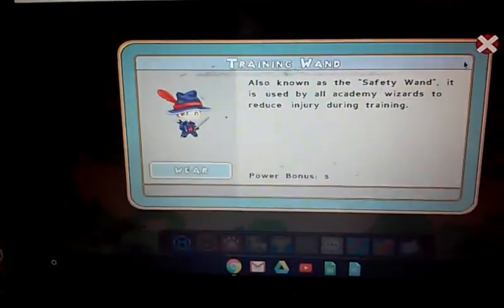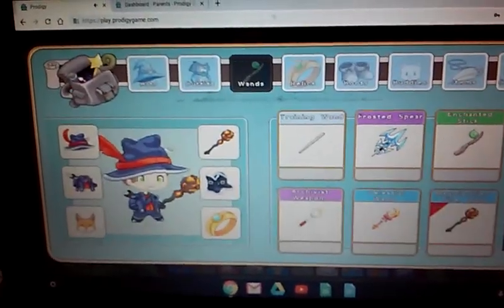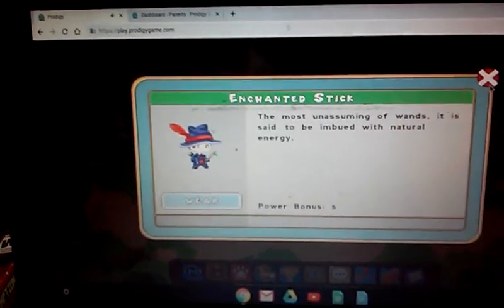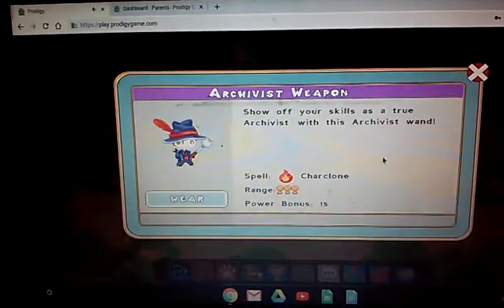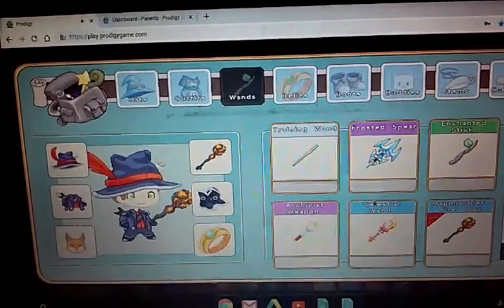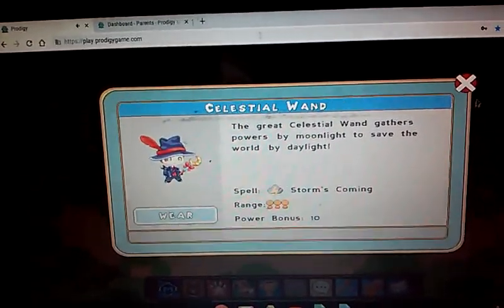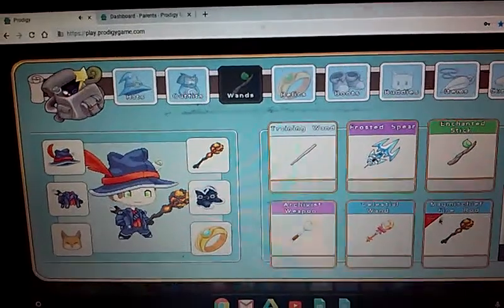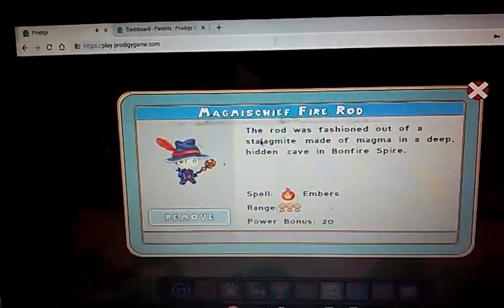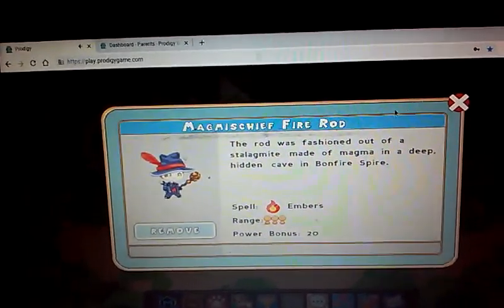Let's go — my wands: training wand, frost spear, the fire extended stick, the archer's weapon, the settletail wand. Last but not least, I'm wearing this right now — the Magus Chief Firewood Rod.